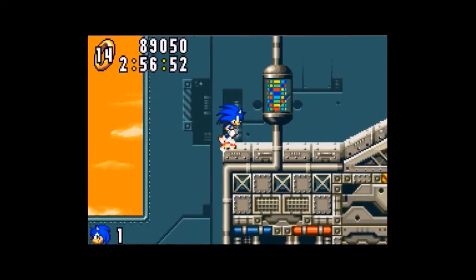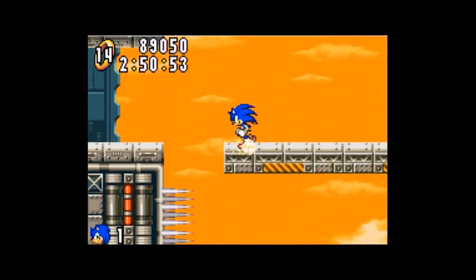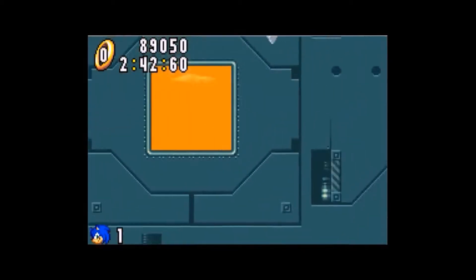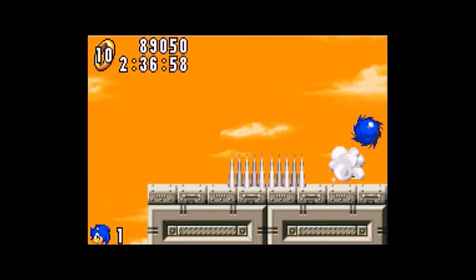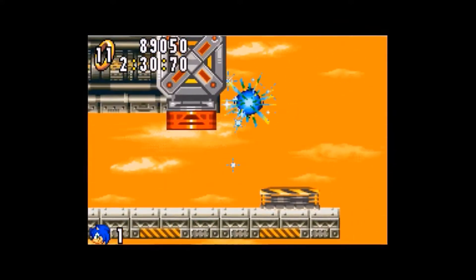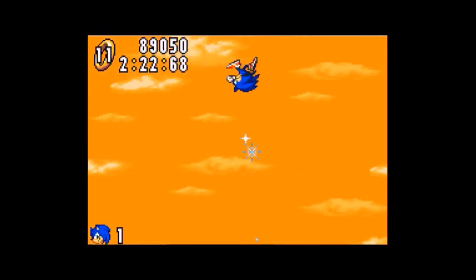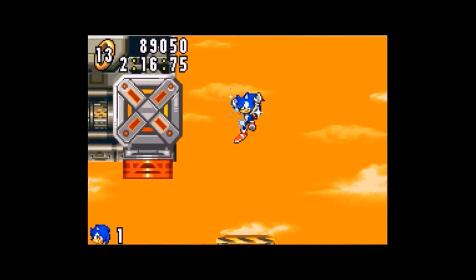Although speed shoes are great, they're not really useful in this level — provided you know where exactly you're going, which is the opposite of what I am doing. And cheap enemy placement is cheap. That dashpad — first time I played this game, it messed me up. Because I thought it would take me to a new part of the level, and it doesn't. It just throws you into invincibility, but it also lengthens the time you spend in the level having to get back up. I misread the level geometry.